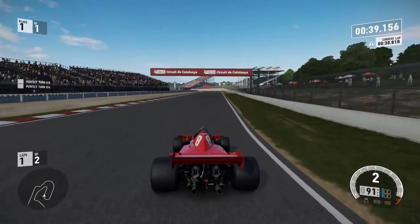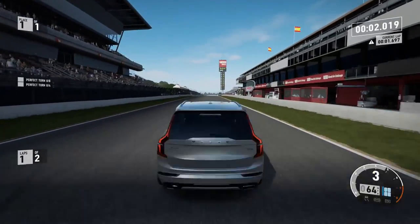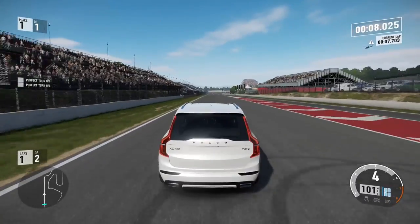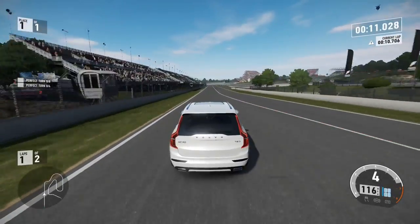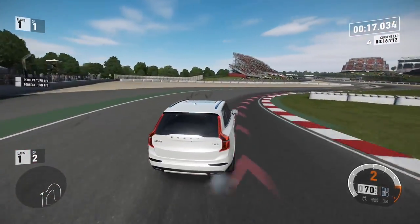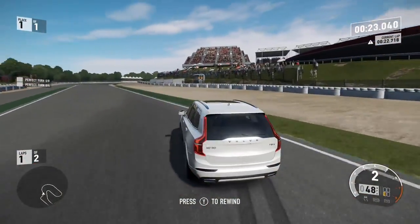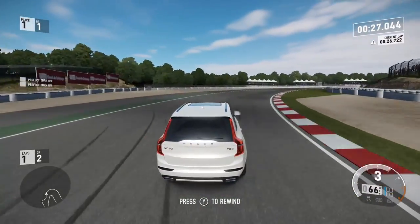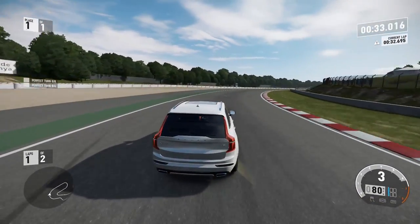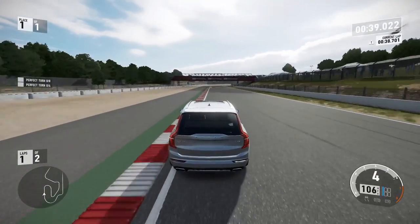Next car here was the Volvo XC90. This is the only one I got correct out of my predictions. I didn't know it'd be this quick though — it's very quick, to be honest. I think it's electric and has either a turbo or a supercharger. I've seen this car on the road sometimes and never knew it was this SUV. This one was pretty fun to drive — it was quick and nifty.